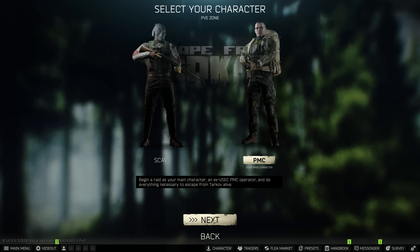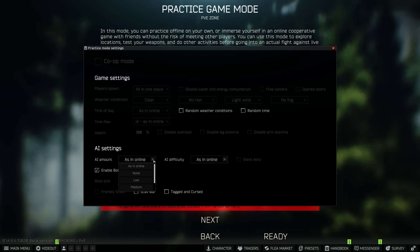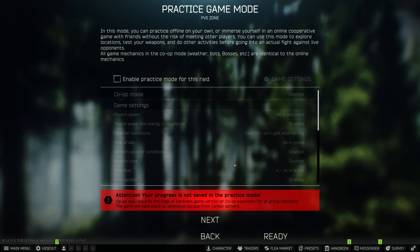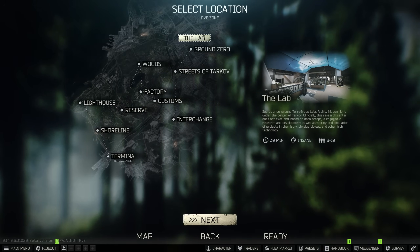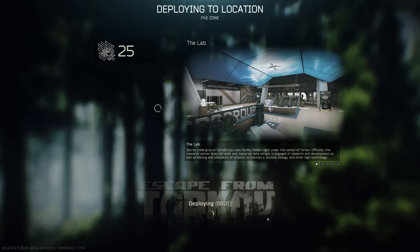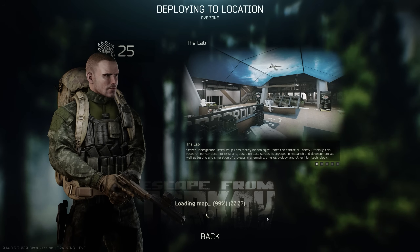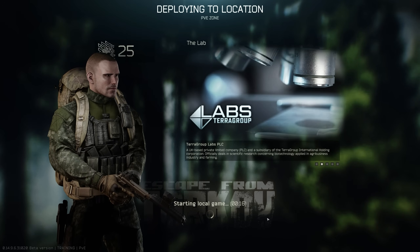Now I'm going to show you the new exploit and we're going to see if my keycard gets deleted. Go to the lab again, hit next, enable practice mode, go to game settings, set AI to none, hit the X, uncheck it, then hit escape — don't touch the buttons down there, just hit escape. Then reselect your map, hit next again, and you'll see it's still unchecked, and if you scroll down it will say AI amount: none. Hit escape again and from that screen just hit ready. There should be no AI this raid — let's see if I keep my labs card.